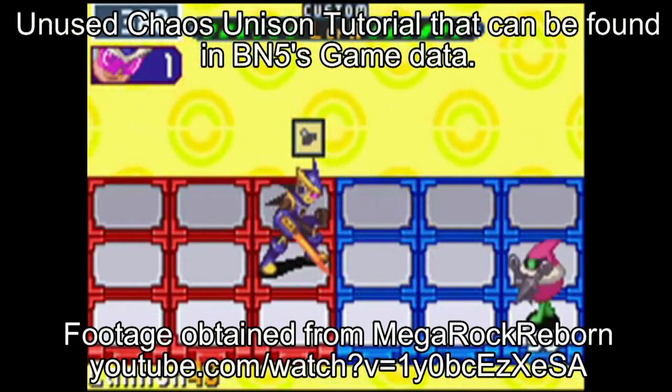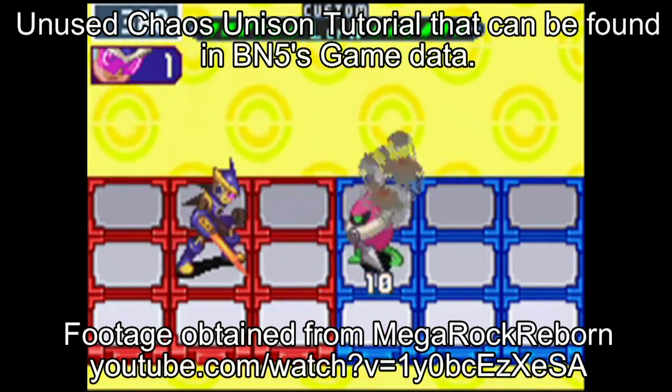It's a high risk, high reward mechanic, but completely without ways to mitigate the dangers. Eventually, people found a way to guarantee that the charge shot would go off without backfire: you press the Start button to pause the battle and check to see what frame the charge shot is on. If it's showing the full charge sphere over Mega Man, you let go of the B button and unpause the game. If it's not, you unpause while making sure the B button is still held down so it won't go off prematurely.